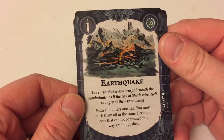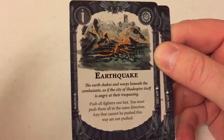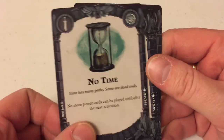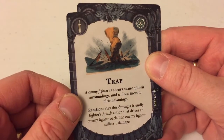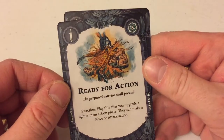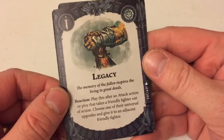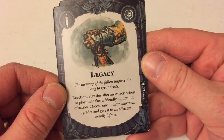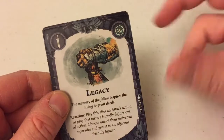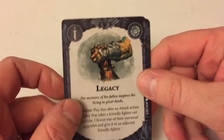Earthquake — push all fighters one hex; you must push them all in the same direction; any that cannot be pushed this way are not pushed. You can Earthquake your entire warband into combat. No Time — no more power cards can be played in the next activation. Trap — play this during a friendly fighter's attack action that drives an enemy fighter back; the enemy fighter suffers one damage. Ready for Action — play this after you upgrade a fighter in an action phase; you can make a move or attack action. Legacy — play this after an attack action or ploy that takes a friendly fighter out of action; choose one of their universal upgrades and give it to an adjacent friendly fighter. You could give on the Second in Command card — if your leader dies, you've got second in command, and if your second in command dies, you could pass on that upgrade to somebody else again.